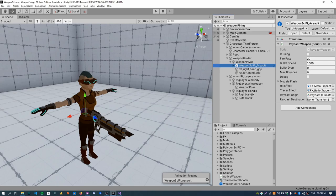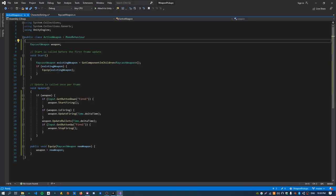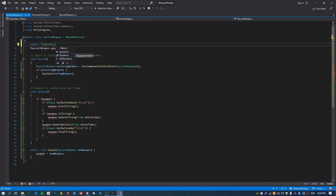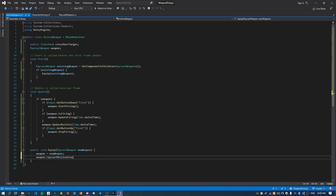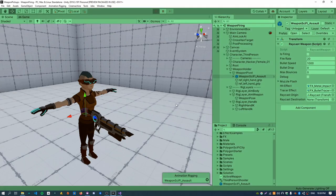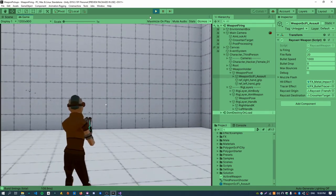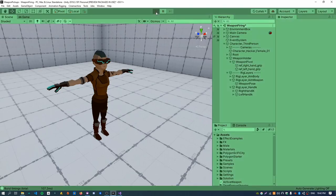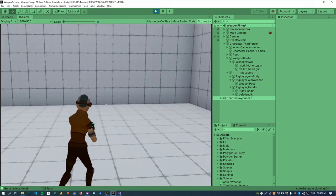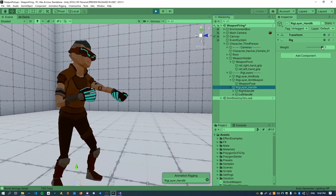The raycast destination property has been lost by creating the prefab, so we need to update that — previously it was pointing to the crosshair target. Create a new property called crosshair target and assign the crosshair target in the inspector. Inside the equip function, set the raycast destination to the crosshair target. Even though it's not assigned in the scene, when you push play it gets assigned correctly and the weapon can shoot — everything is working as before. If we now remove the weapon from the character and hit play, the character basically thinks it's holding a weapon but there isn't one.